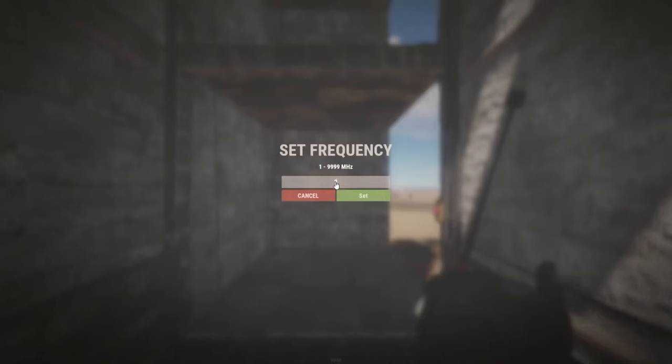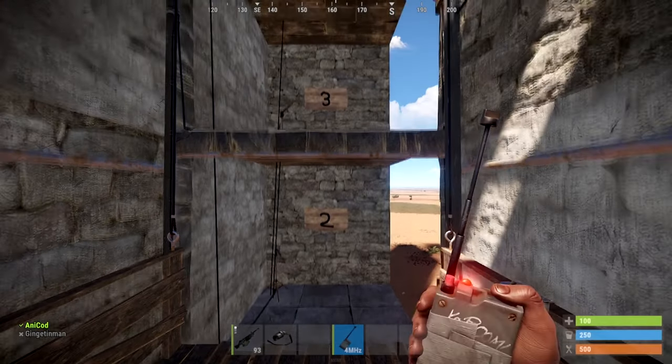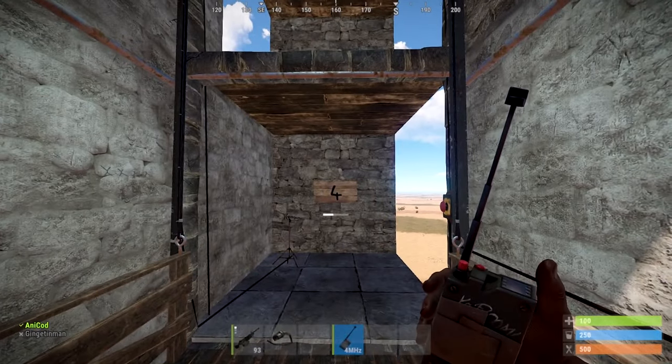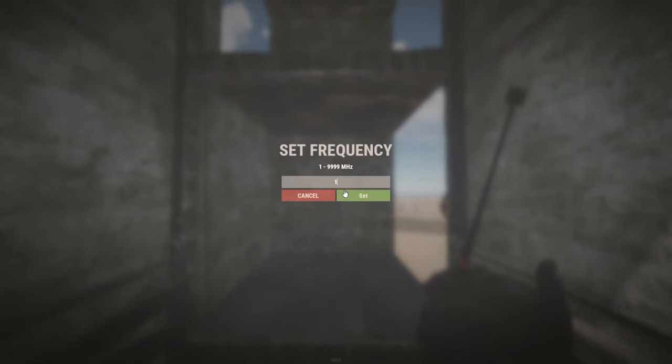You can put small vehicles and horses inside the elevator. So you can get horses upstairs in your bases without having to take them upstairs the hard way.